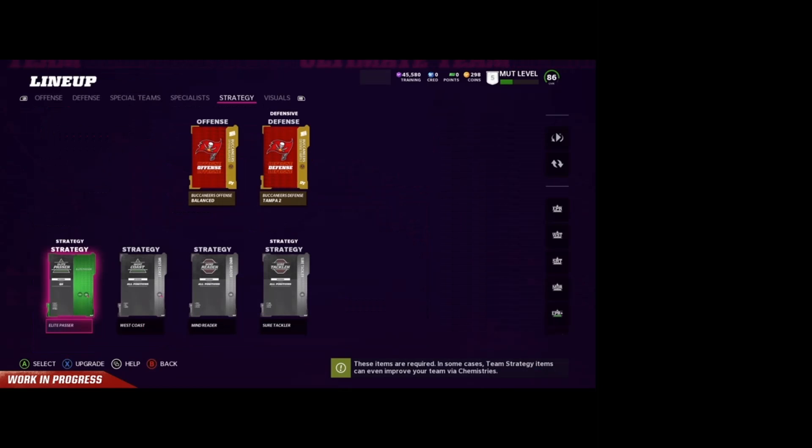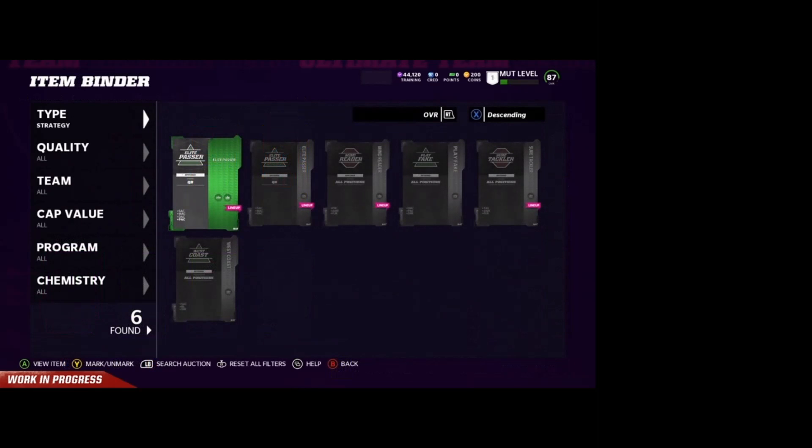Here we have the strategy cards. As you can see, they have some offensive and defensive options — Elite Pass for West Coast and so on. One of the big things is where they are going to be available as actual items. Just like playbooks, coaches, and uniforms used to come out in packs, these strategy cards are going to be coming out in packs and they're going to be available by doing solos. You're going to be able to sell these cards — they are actionable.